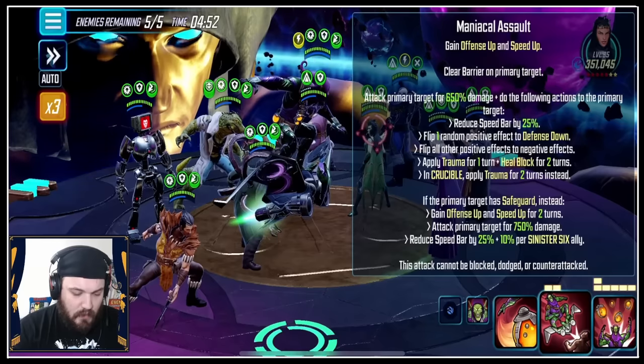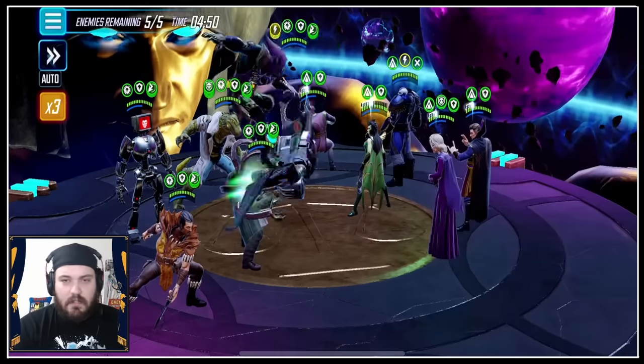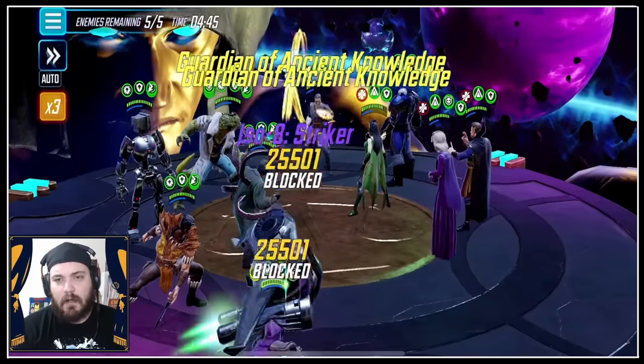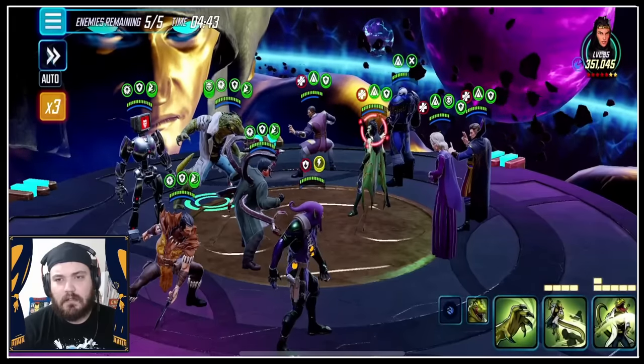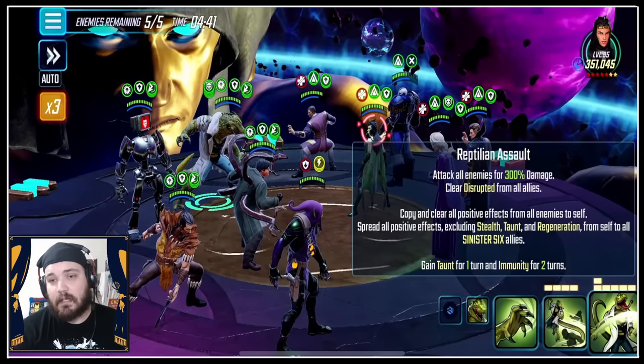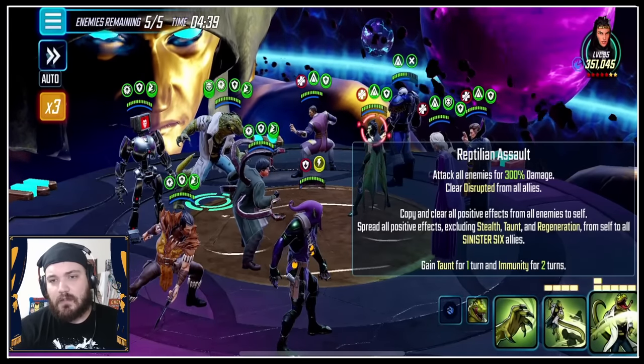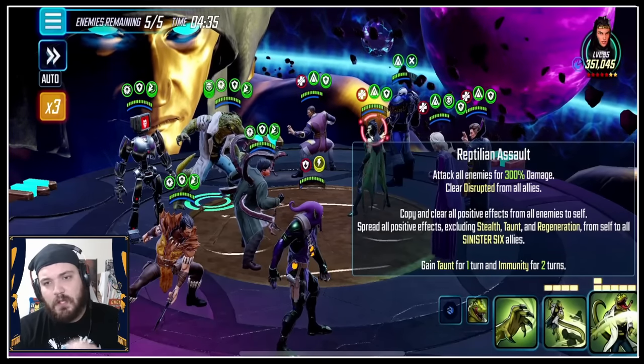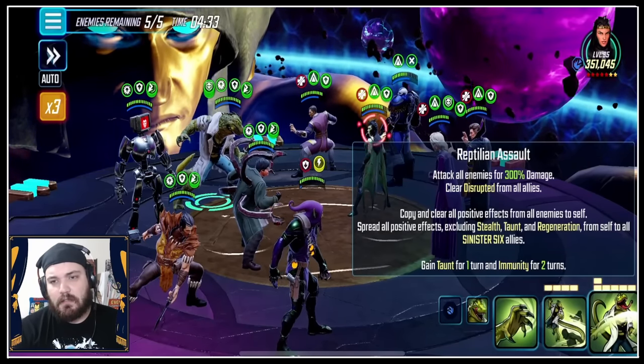This one doesn't give us a Speed Bar, this gives us a Speed Bar — so let's get our turn back faster. 100% chance Apocalypse retaliates here because of all the villains? No, I guess not — that one couldn't be counter-attacked. Clear Disrupt, copy and clear all positive effects from the enemy to self, spread all positive effects. Sure, let's do that. We're not going to steal the Safeguard.